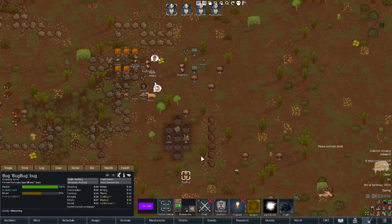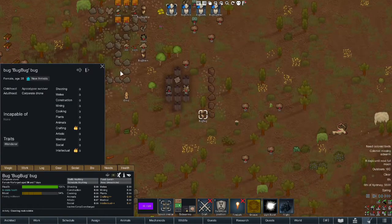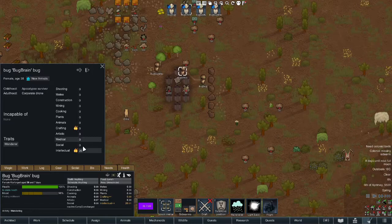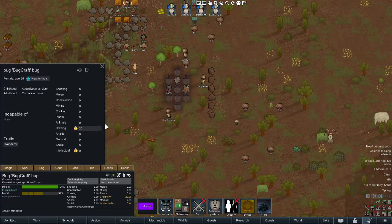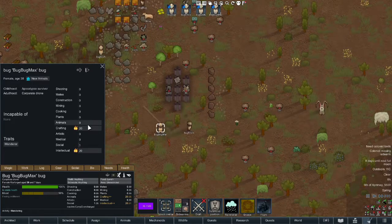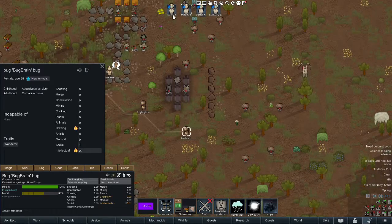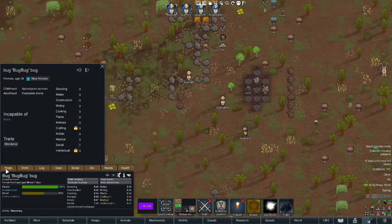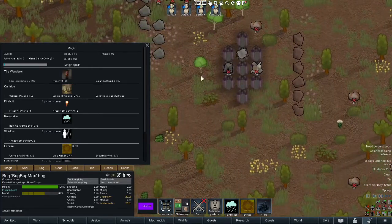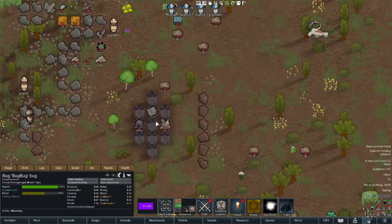So this time we've got a new set of Bug Bug instances: Bug Bug himself with double passion and no skill, Bug Brain with max intelligence and no crafting, Bug Craft with max crafting and no intelligence, and Bug Bug Max with max crafting and intelligence. As you can see, all of them once again have the same mana pool. They're all wanderers, and we're going to strap them to some batteries and see who does the best at charging them.